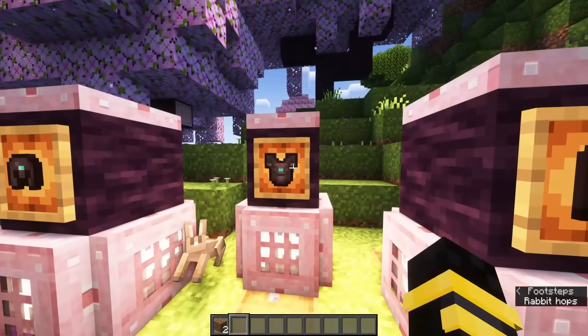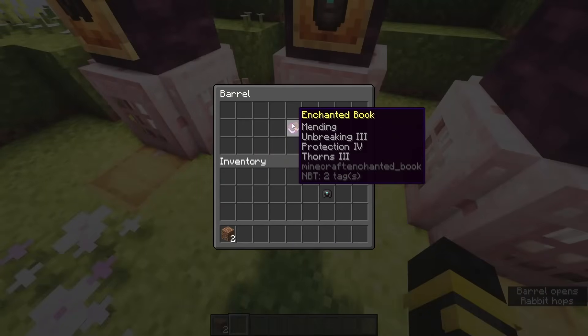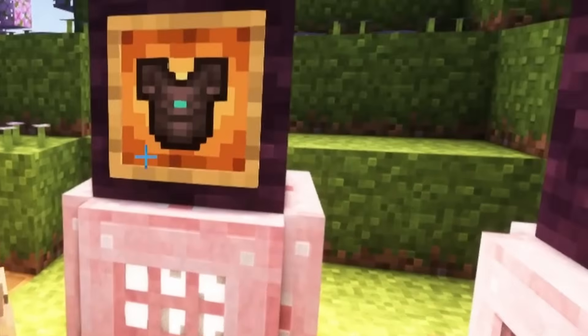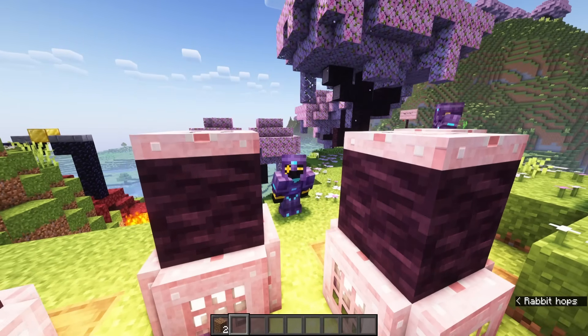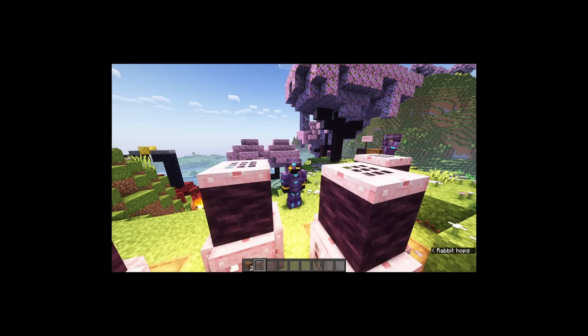The chestplate, unfortunately, doesn't have any special enchantments that you can add to it, so it's only going to get Mending, Unbreaking 3, Protection 4, and Thorns 3. By the way, if you work with villagers and are going to be doing a lot of converting zombie villagers, I would advise you to not put Thorns 3 on your armor, because you can kill your villagers pretty easily.